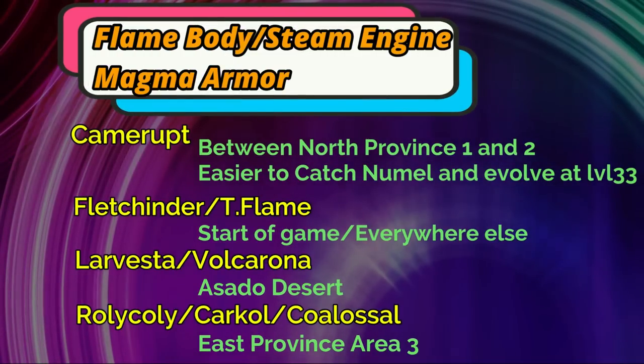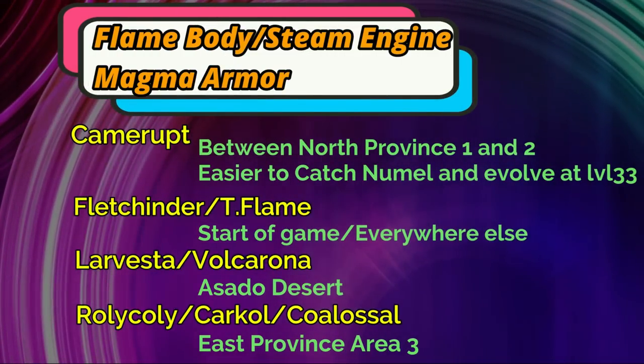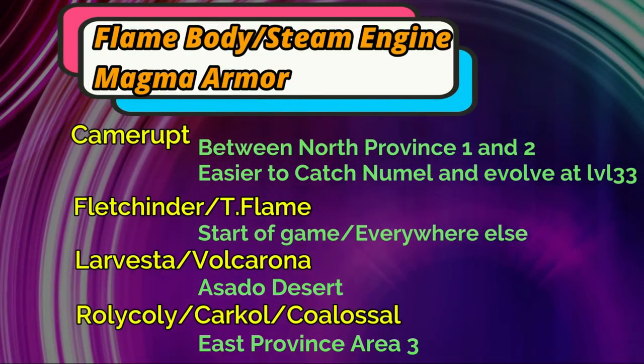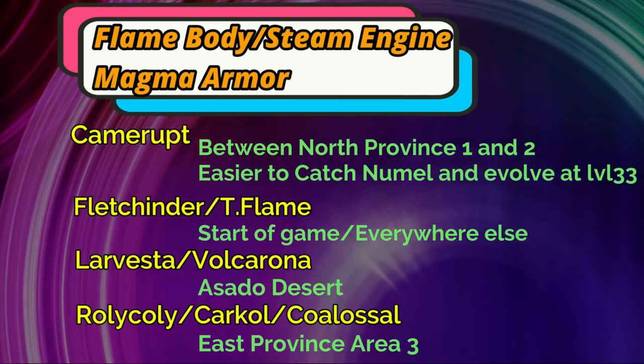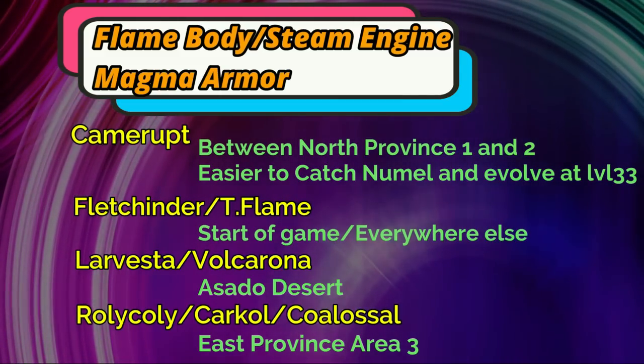So that is the list of Pokémon that have abilities able to cut in half the amount of steps it takes for you to hatch your egg Pokémon. Again, those are Flame Body, Steam Engine, and Magma Armor. Good luck getting those Pokémon.